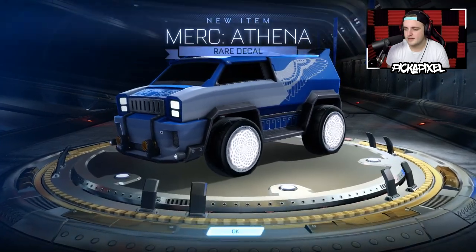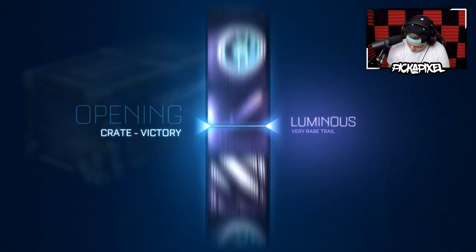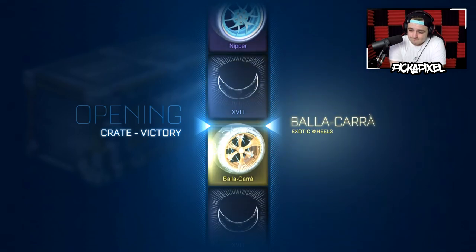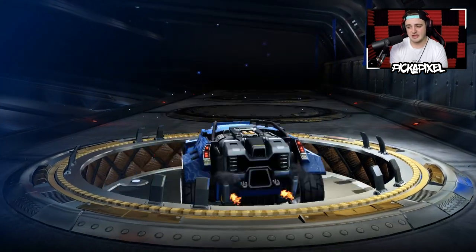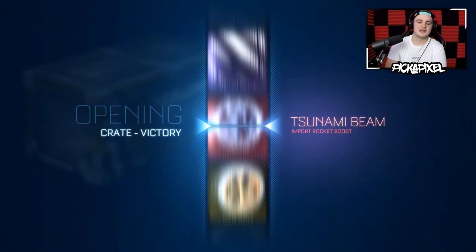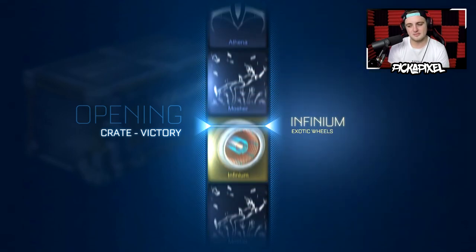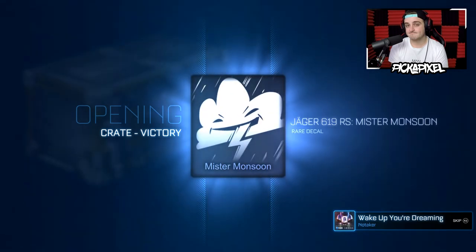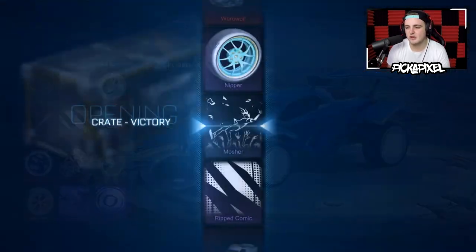26 crates left, let's go! Oh my gosh — the 18. To be fair, we haven't got the Balakara wheels really at all this crate opening. Let's start on them, give them a chance. Give us the Toon, the Trigon, the Chameleon — one of those three black markets. Any black market I don't have would make this video worthwhile and exciting. But right now it's just rares. We've got painted stuff, it's all good. But we're getting a lot of unlockables — Rocket League are like, slow down dude, you're opening way too many crates.